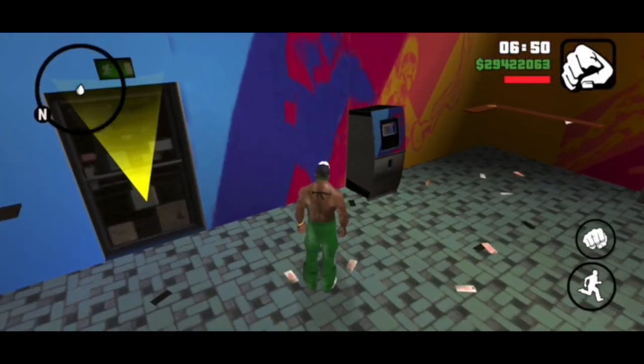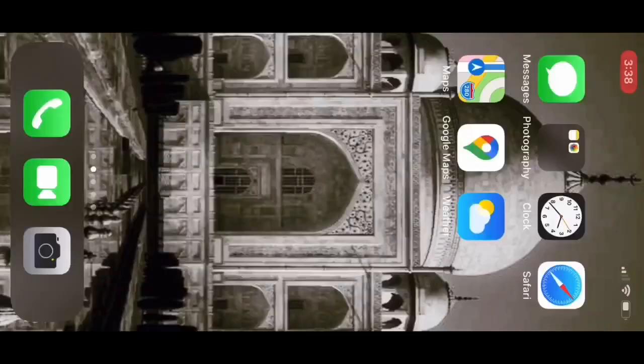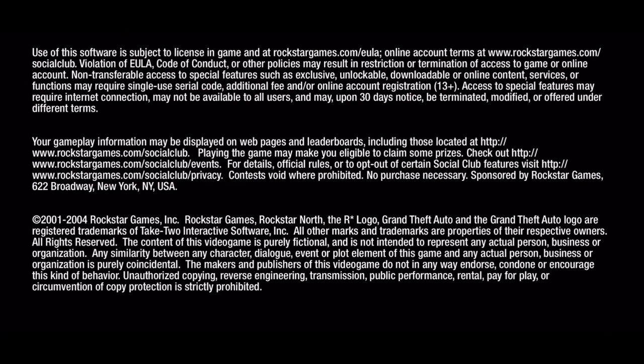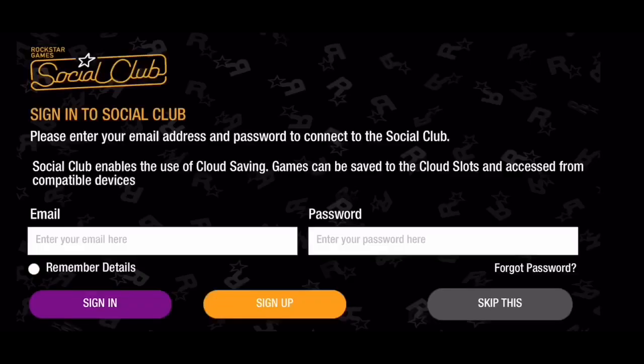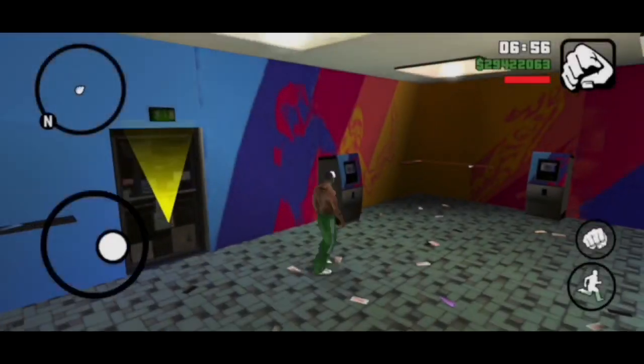Once you're inside, exit your game and quit it completely so it saves as a quick save. Then reload your game and just resume. This way your quick save is always outside the gambling spot.